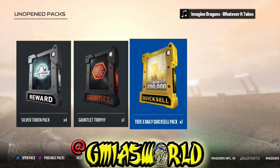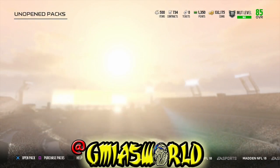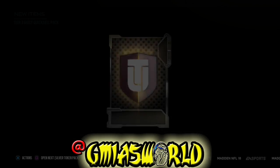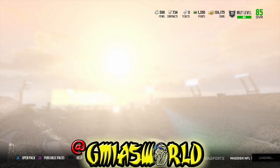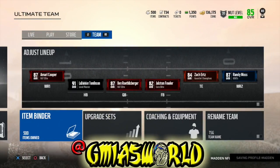Before I let you guys go, we're going to open up this pack right here. I want you guys to see what my luck is like for my tier three daily quick sale pack that you get from winning two games, buying a card in the store, and completing a set daily. Let's see what we get — we're 85 overall now, what you got for us EA? 4,000 coins. Like I just really can't with EA. I'm getting all these pictures tweeted to me about guys getting a hundred K and all that stuff, but I stay getting 4k, bro. It is what it is.